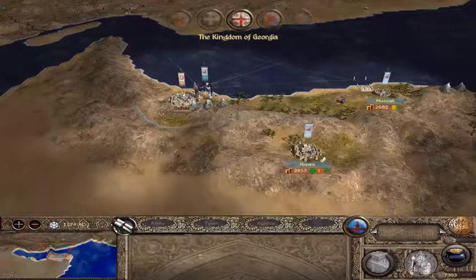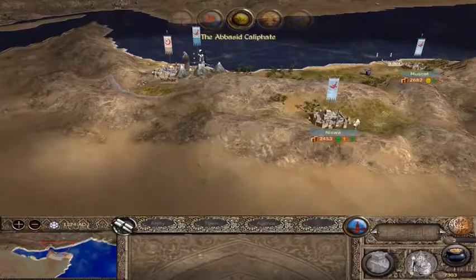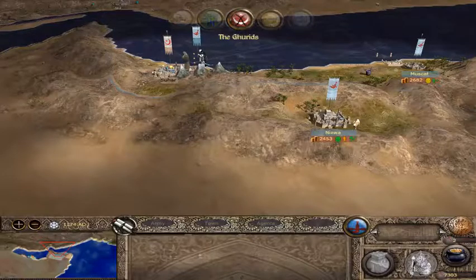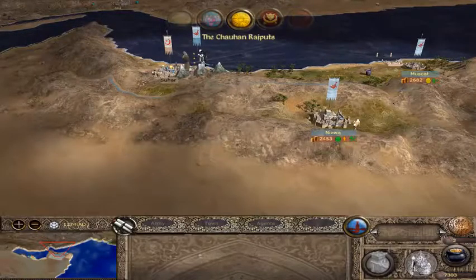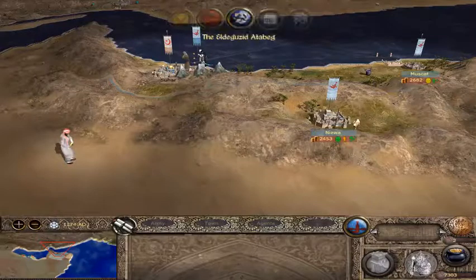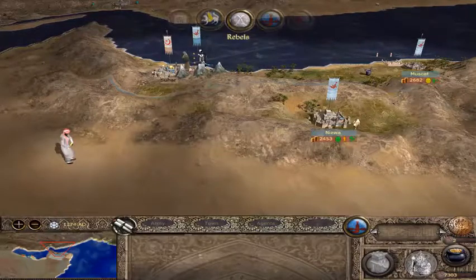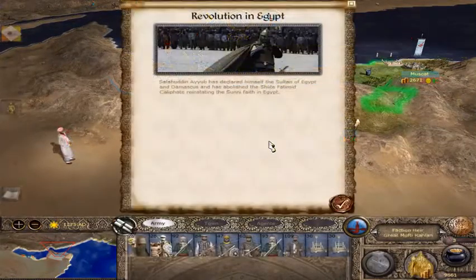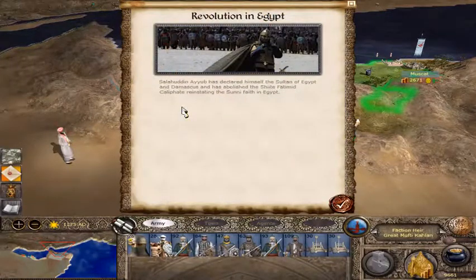Now, looking at these guys, it does seem like the little flags, the banner, show how many troops are in the army. And it does seem like Suhar is a little better defended than I was used to in past games, because I think you actually started with a lot of these territories.